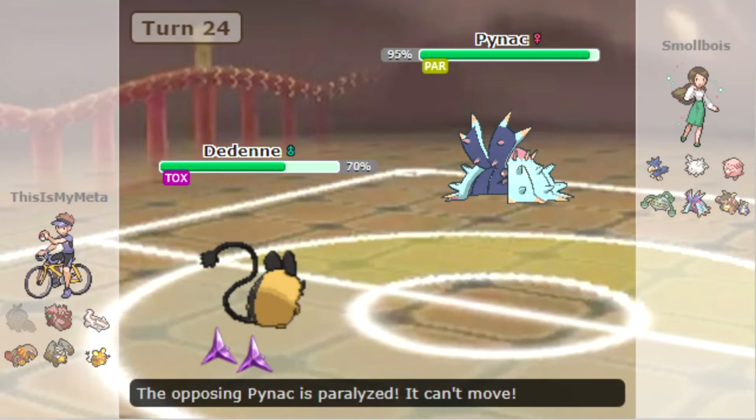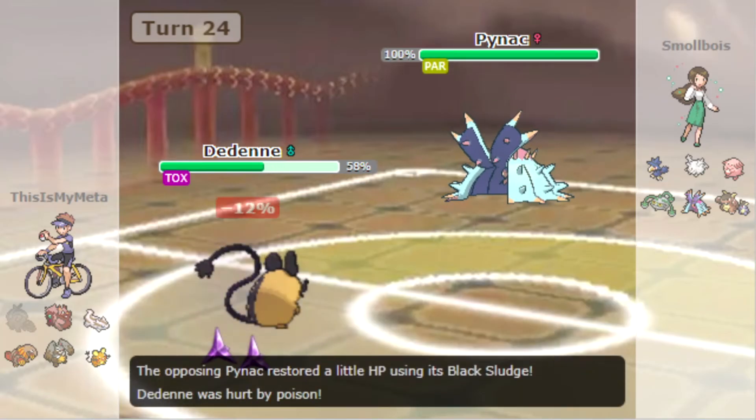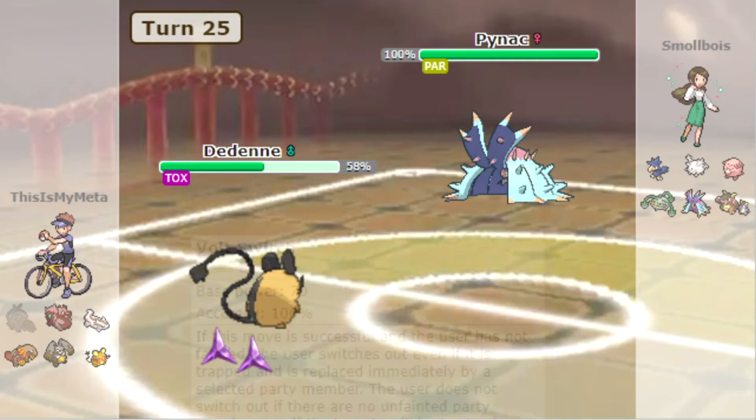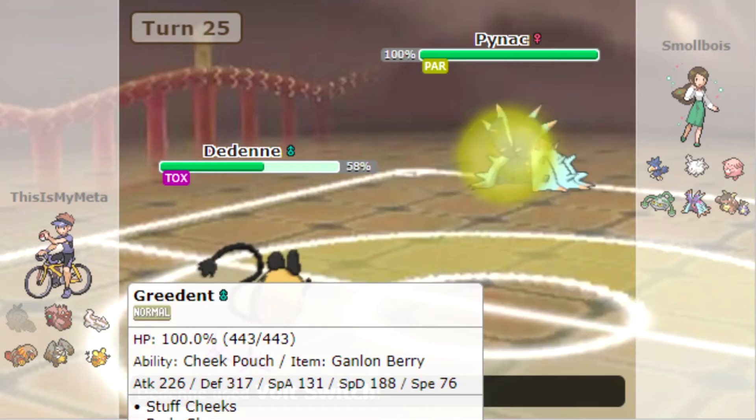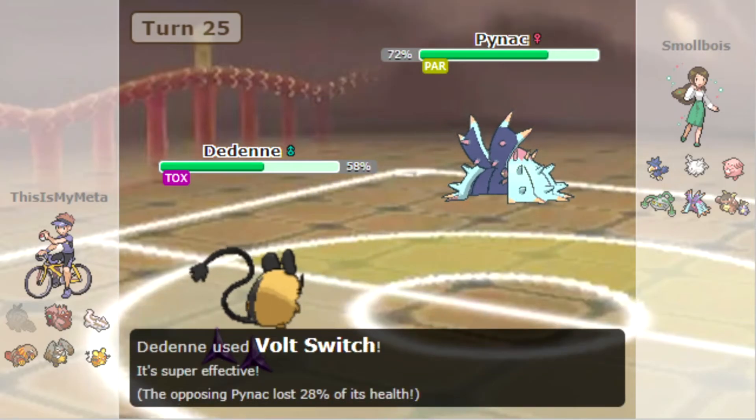Toxapex is paralyzed — nice, that's good! Now we can actually get rid of the poison on Dedenne — I forgot about that because we have Rest. Now we switch into who?